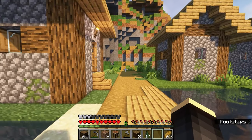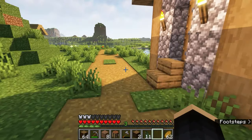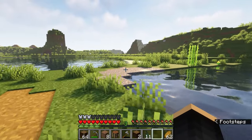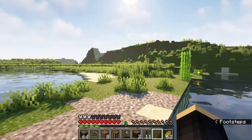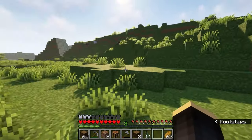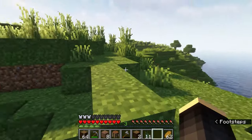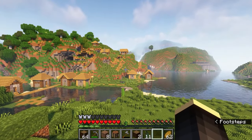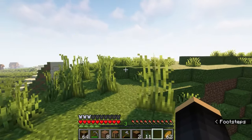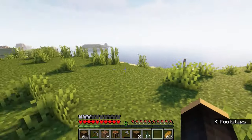We do want to be near these villages. If you didn't watch the first episode, there is a village here and another one over there — you can see the rooftops. We had spawned in right there, so it's a perfect spawn point. We need to find a good place to live that's far enough away that they won't claim our bed, but close enough that we can come here for supplies and build up the village — maybe make a bunch of librarians to sell us good books.